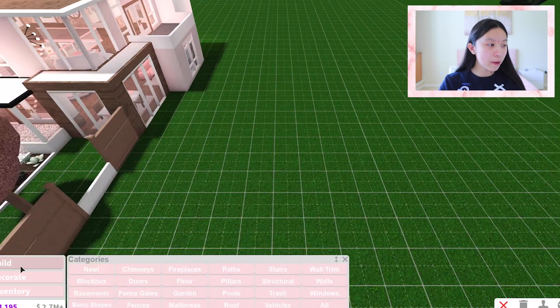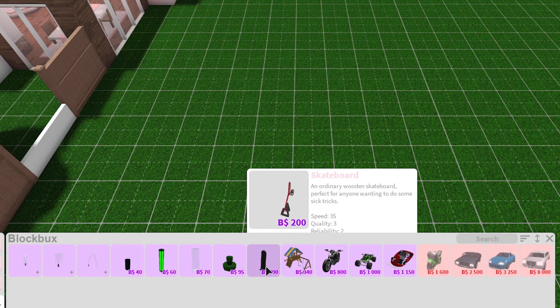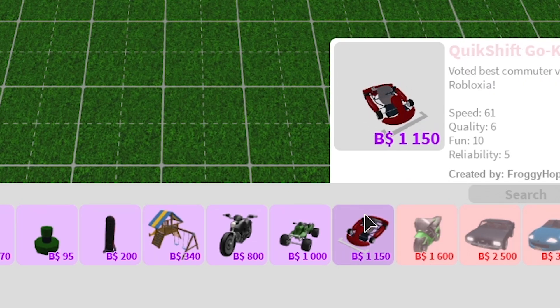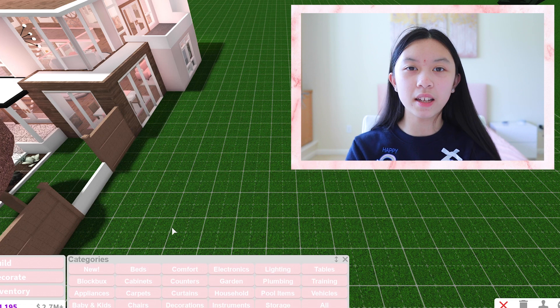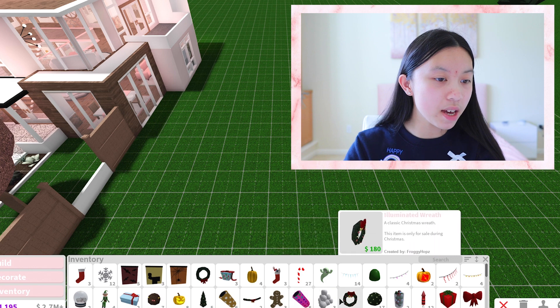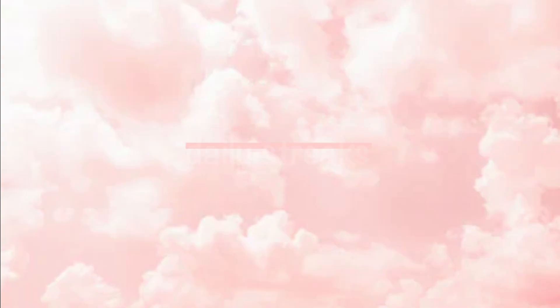A few more things you can do with Bloxbucks is buy special items. These are the Bloxbucks-only items — just normal items in the game, but they require Bloxbucks. They have a purple shading in front, which marks them as Bloxbucks items. Since you can delete items and retrieve your Bloxbucks back, they go to your inventory and you can use them again without spending Bloxbucks again.